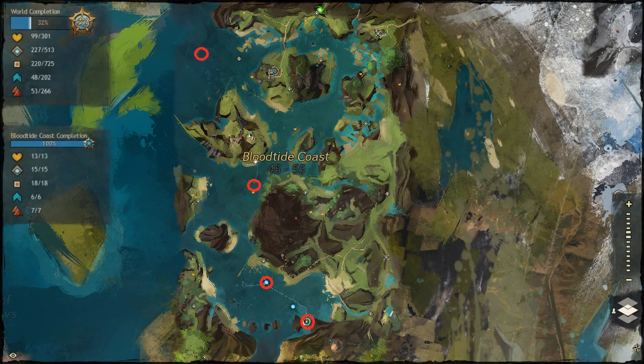Now we have Bloodtide Coast — there are four in Bloodtide Coast. The north one is by the puzzle if you've been there before. It's actually not inside the puzzle; it's on the west side of the puzzle so you just have to swim around. The one in the middle is kind of out in the open in the water, pretty easy to see. The third one down — when you go to that waypoint you want to swim straight down into the cave, and inside that cave you'll find the Obelisk Shard. Then swim out, go straight up, head to the southeast and you will find the Fork Shard there.